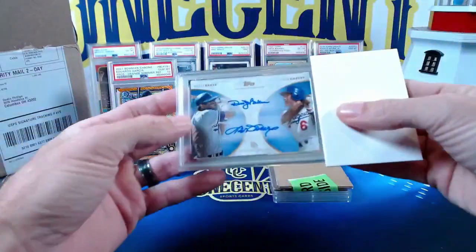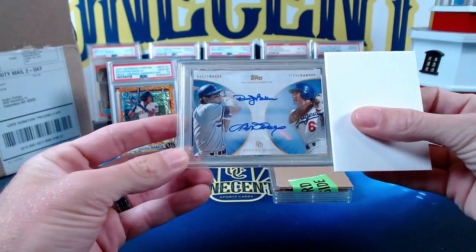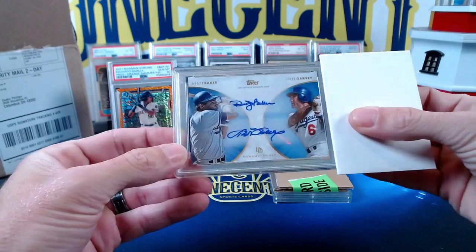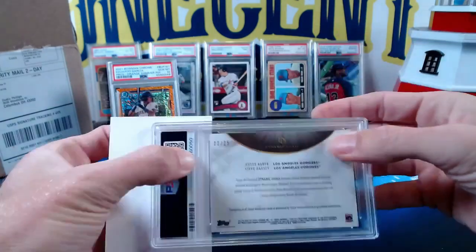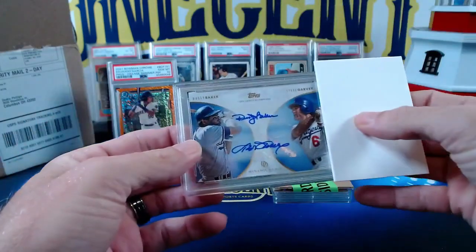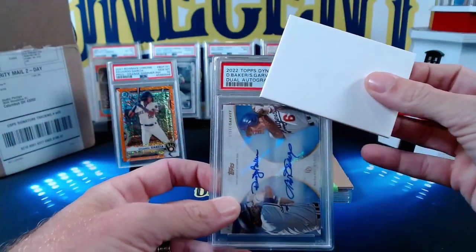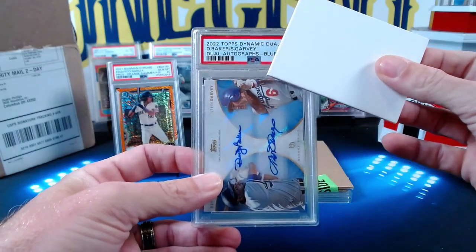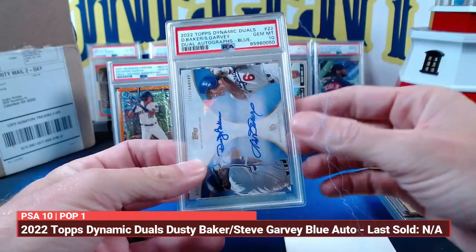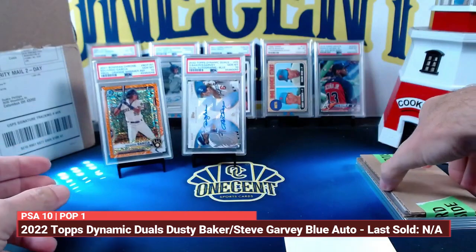This next one is one of my cards — a 2022 Topps On Demand Dynamic Duels Dusty Baker/Steve Garvey dual autograph, numbered 22 out of 25, the blue parallel. And this one comes back a gem mint 10. Beautiful — so we're two for two on gem mints.